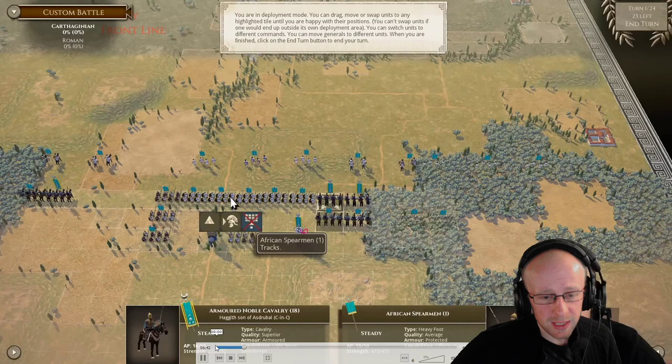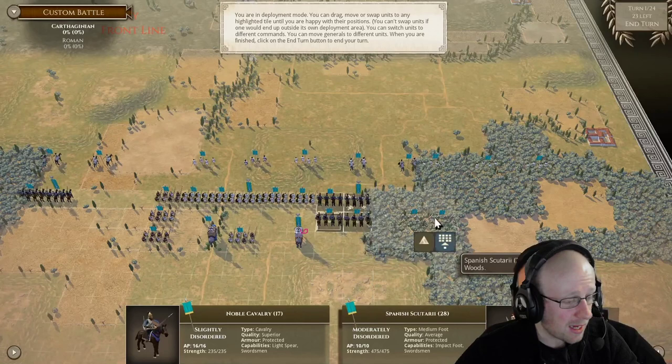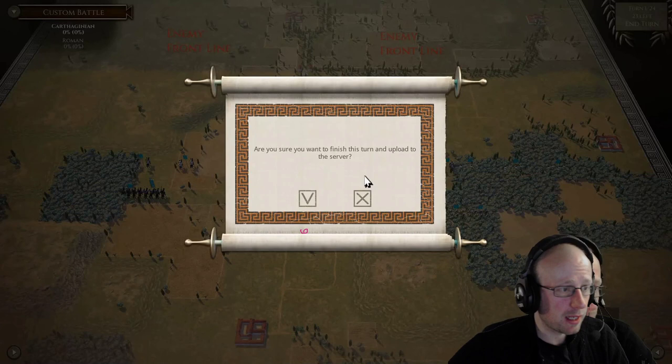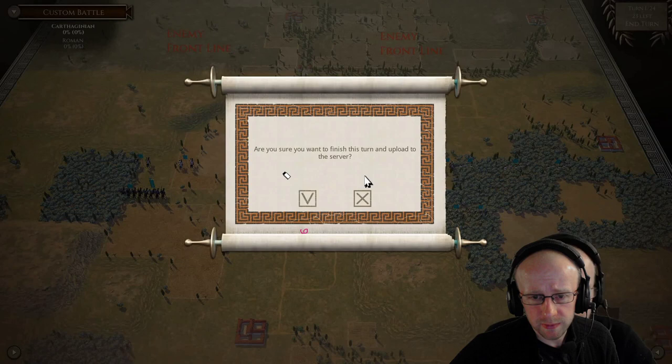The cavalry will hopefully bait him out and then hopefully we can push further onto him. We have to be careful because the Roman player is just going to walk up and smack me in the face. He needs to push forward, hit us hard, and take us back to North Africa. It's interesting seeing his deployment, and I think I have played this opponent before - Steve, I think it was - he played amazingly.